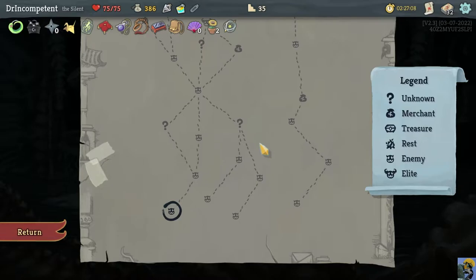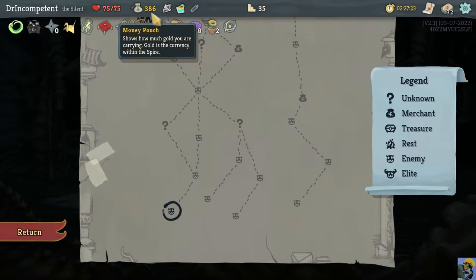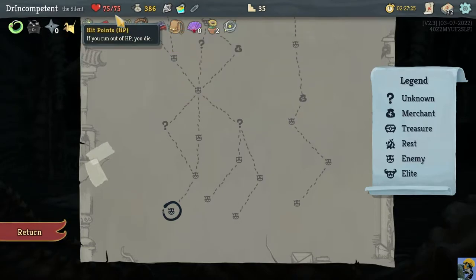Something that I think is a best practice for everyone to do at all points of Slay the Spire when you're picking up the game after having saved and quit, is to just go back through all of your relics, your potions, your gold, look at your health, and then look at your deck, just so you can remember what's going on.